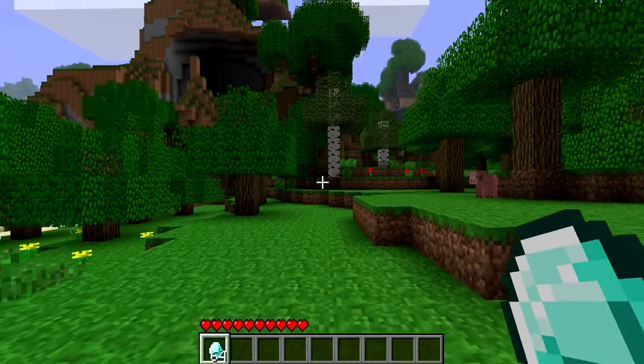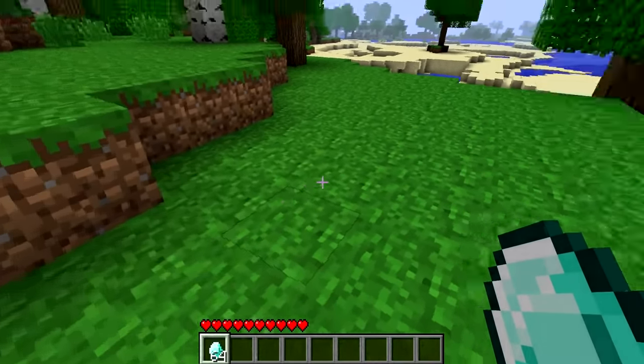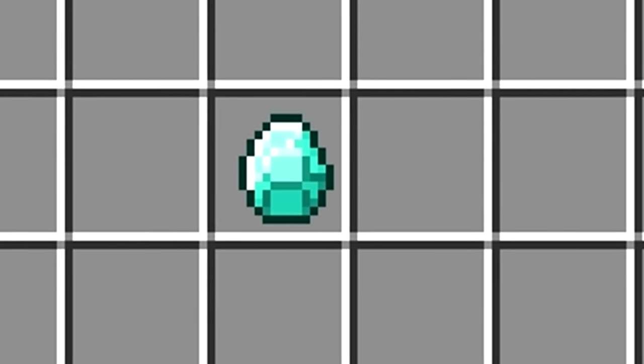Number 27. Back in the earlier days of Minecraft, in the alpha and beta days of the game, diamonds were annoying. Diamonds in the inventory slots were painfully uncentered. Just look at this — I'm glad this is no longer a thing.